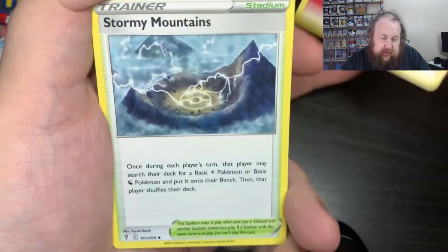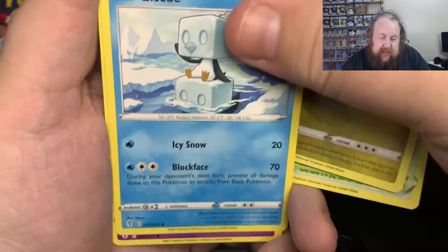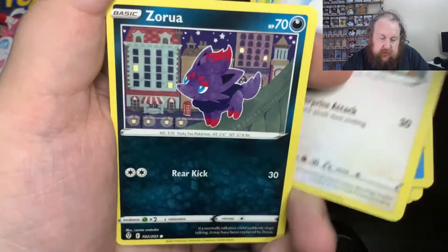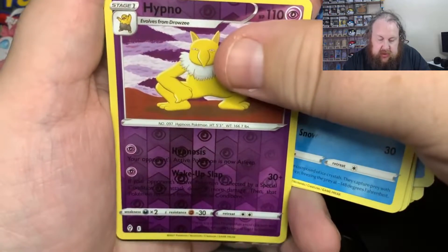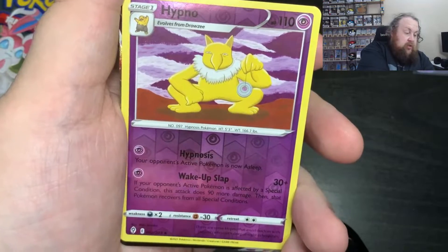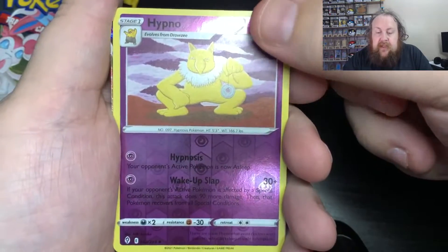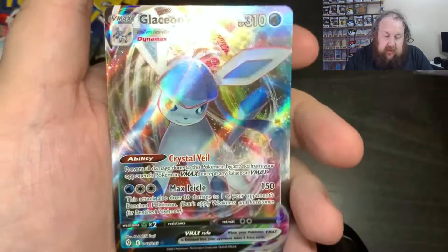First pack: we have Stormy Mountains, Shelgon, Ice Cube, Wobbuffet, Hoppit, Swablu, Zura, Cryogonal, and Ahitnor. We do have something on this one — the first pack, we're getting something decent. We'll find out what it is in three, two, one — the Glaceon VMAX!